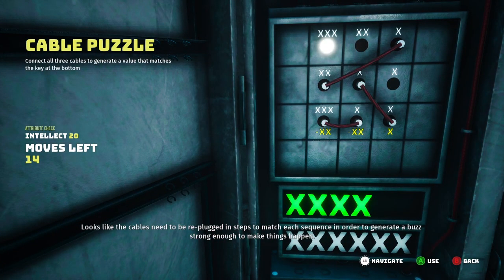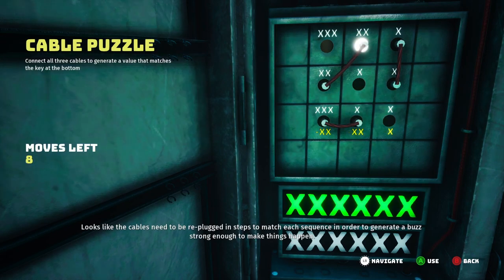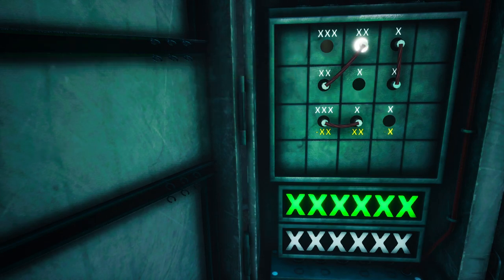It looks like the cables need to be re-plugged in steps to match each sequence in order to generate a pulse strong enough to make things work. With this out of the way, the lift is fixed and you'll be able to ride that to the top.